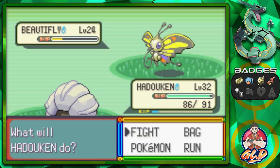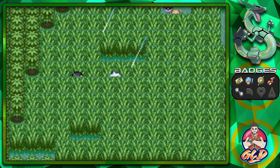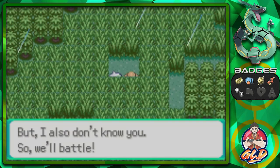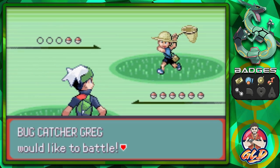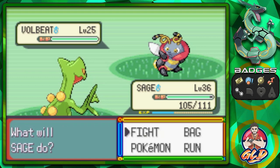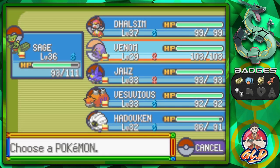Hadouken — Double Team, Dragon Claw. We want to evolve Hadouken into its final form, which is very very powerful. Found ourselves a Super Repel. Taking on the next trainer — Bug Get Greg is coming out with a Volbeat. There is a band called Volbeat — I love their songs. Leaf Blade for the win.